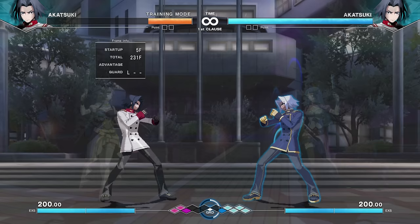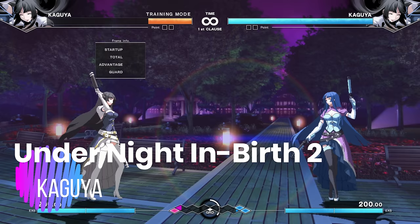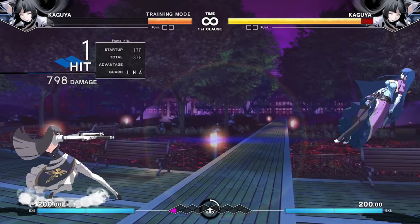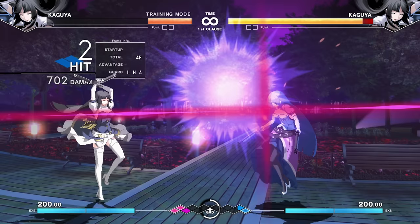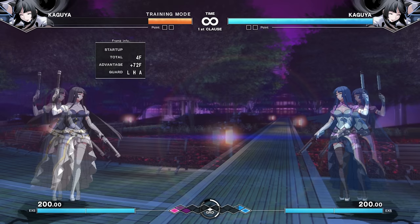Kaguya is the shotgun wife. Those giant guns ain't for show. Want a big beam? Got it. A beam Rekka where you shoot multiple shots? Sure. Run heavy — a full-screen beam that bounces off the wall. Weird bouncing projectiles for screen control? Yes. If you've got guns, you might as well use them. Even her force function is an invincible spot dodge.